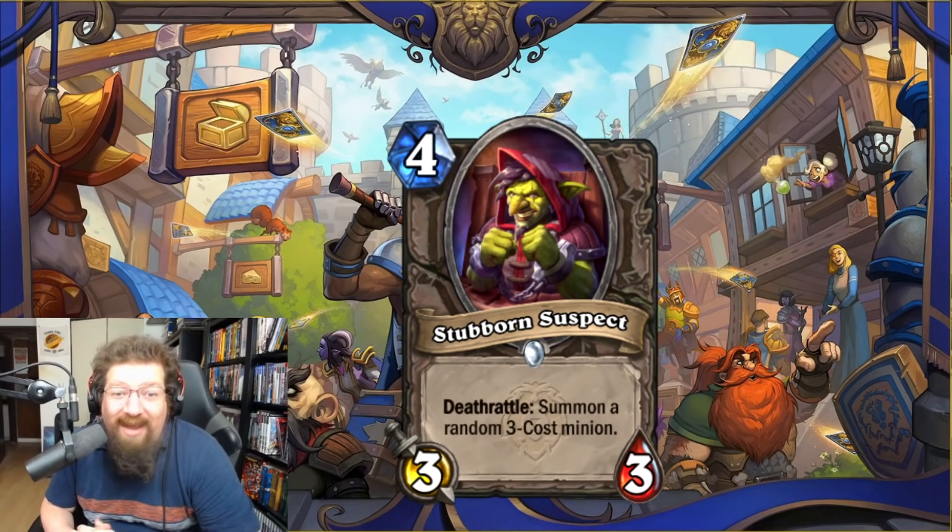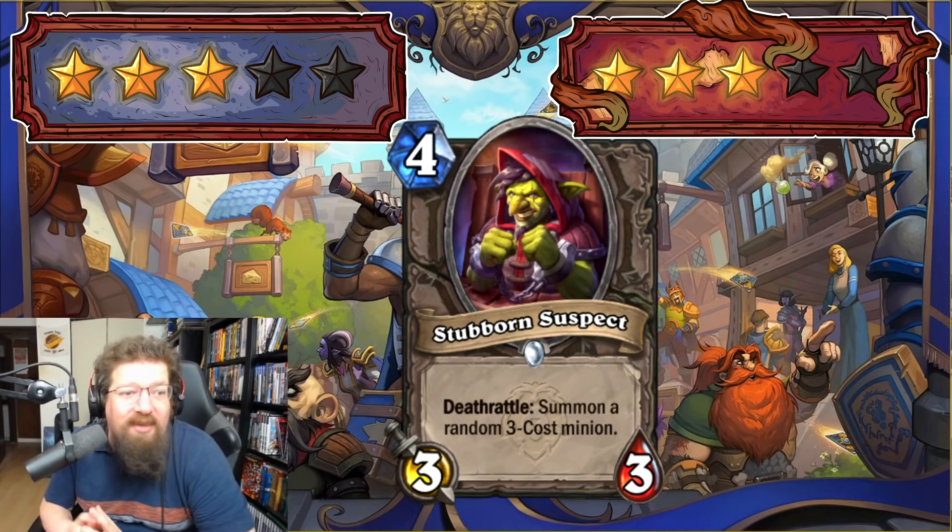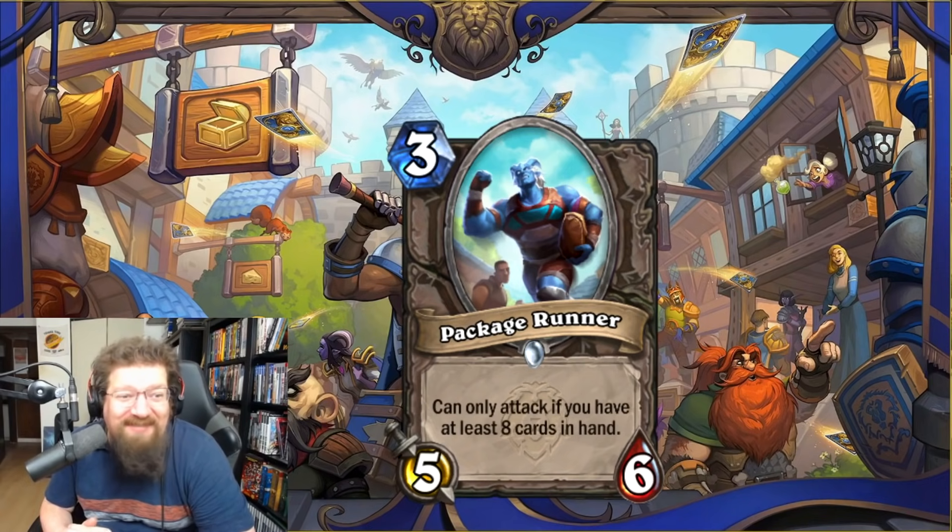We have Stubborn Suspect — three-mana 3/3 — deathrattle: summon a random three-cost minion. Piloted Shredder is crying in a corner. I think Deathrattle Demon Hunter can use this — it's basically Shredder but better in many ways. A three-cost minion is usually better than a two-cost minion. Three in Standard and three in Wild.